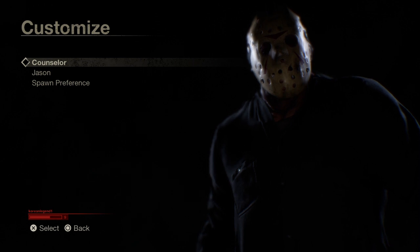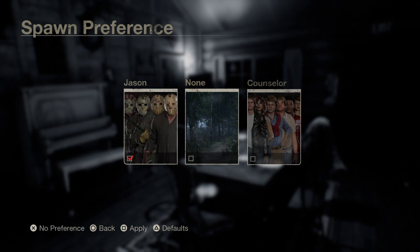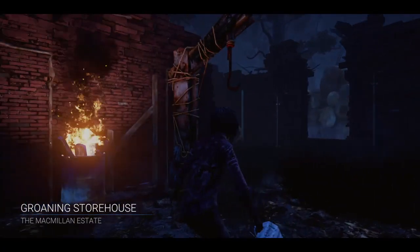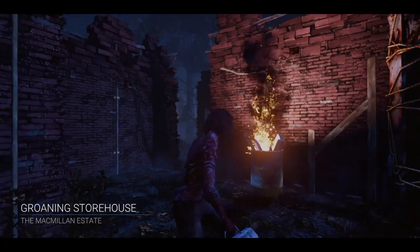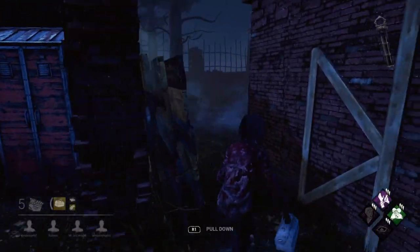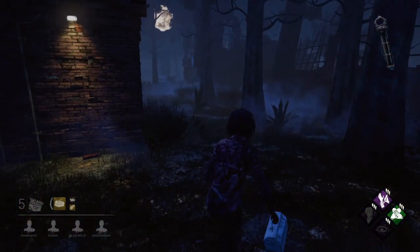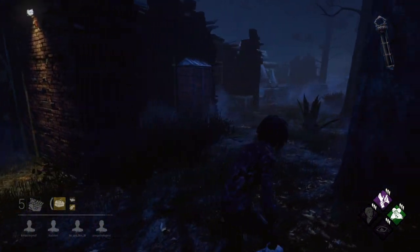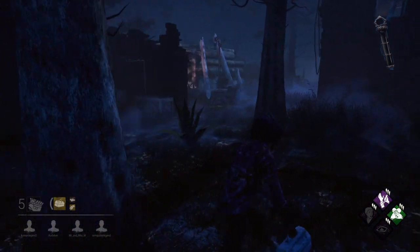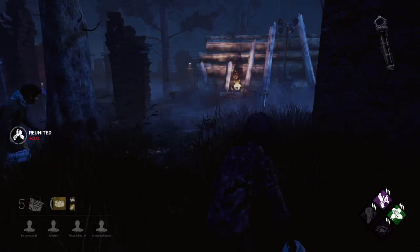In Friday the 13th, the killer plays as Jason, obviously, and the survivors are camp counselors or Tommy Jarvis, his long lost cousin. In Dead by Daylight, you can choose from a variety of killers, including the trapper, the wraith, the hillbilly, the nurse, the shape — Michael Myers — the nightmare — Freddy Krueger — the huntress, the spirit, the pig — Amanda Young — the hag, the cannibal, the clown, and the doctor. There are also corresponding survivors from the killer's source material, like Detective Tapp from Saw or Laurie Strode from Halloween.